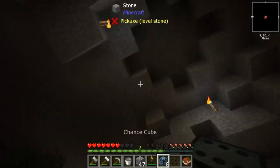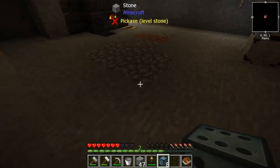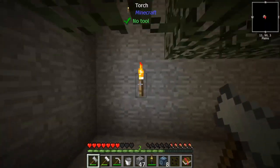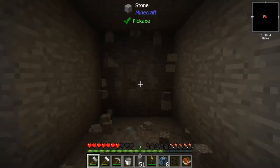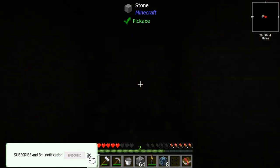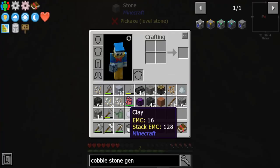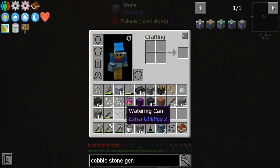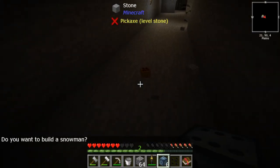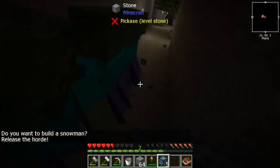So we have eight chance cubes — I do want to open these. I'm not going to Google what's in them, but first I've got to make a pathway because I'm going to open these in the middle. So we're going to get as far away as we can. All right, let's open them. What the heck is that? Some sort of watering can? I think you can use those when you're farming — I think it makes things go faster, I can't remember.